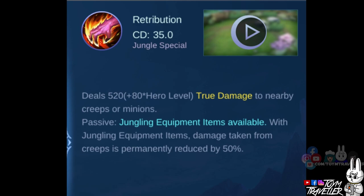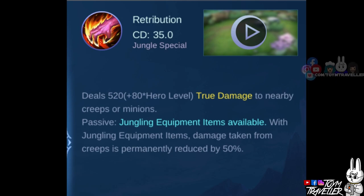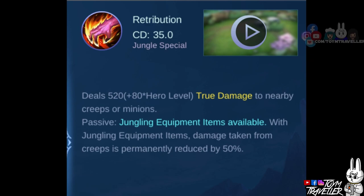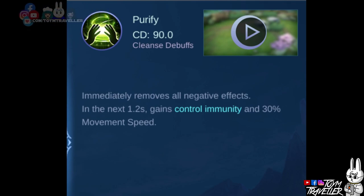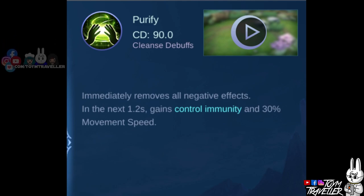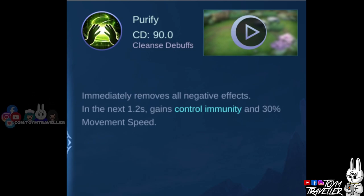One of the best spells to use on Benedetta is Retribution. This will deal true damage to the target minion or jungle monster. When you have a jungling item, this spell will decrease the damage taken from jungle monsters permanently. This spell will help you kill monsters and farm faster. Building items quickly in the early game will give you an advantage against enemies, making it easier to prey on squishy targets like Marksmen and Mages. You can also consider Purify if the enemy's lineup has lots of crowd control heroes, as this will help you be immune to crowd control skills for a short period and let you use your skills without worry of being stunned.